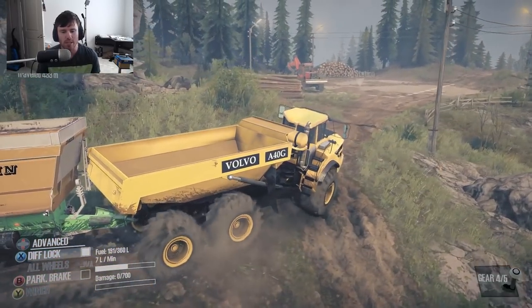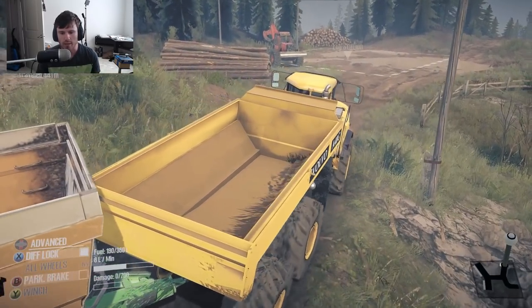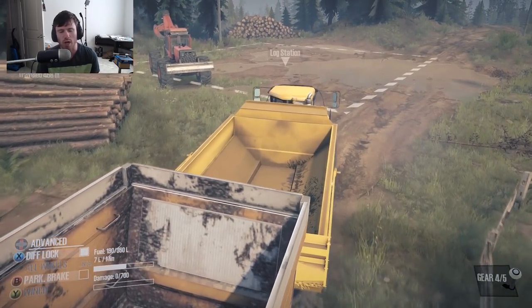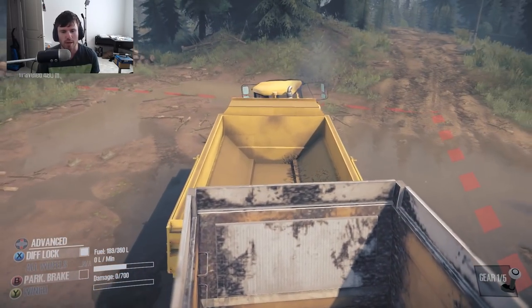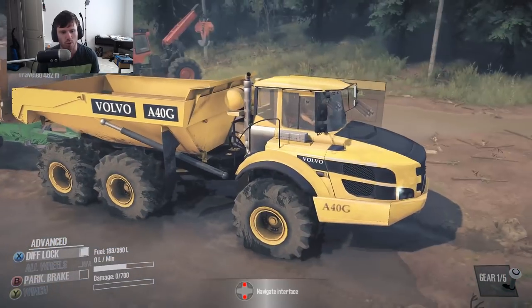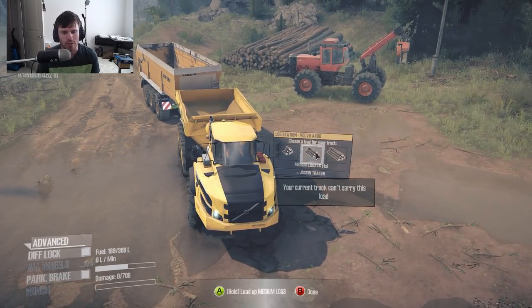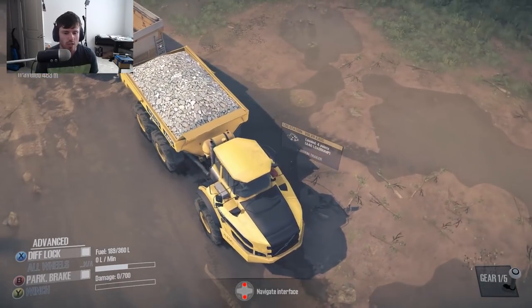We'll go up to the lumber pickup point, the log station. Putting it in high — high is kind of equivalent to second, but when you put it back in automatic it jumps up to fourth. As you can see, the medium logs don't fit, the long logs don't fit, but the normal A40 dump load fits, and this just rocks basically.